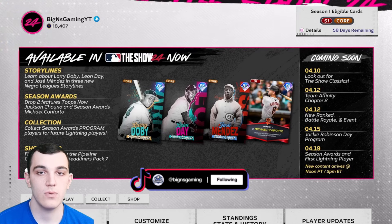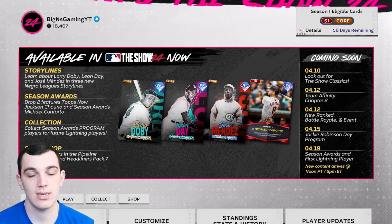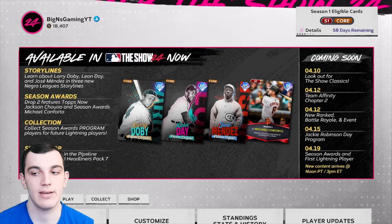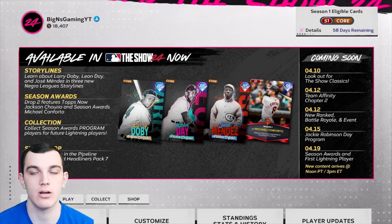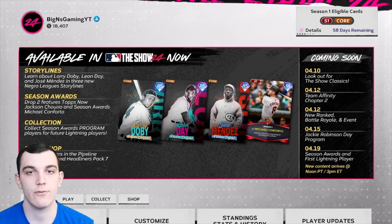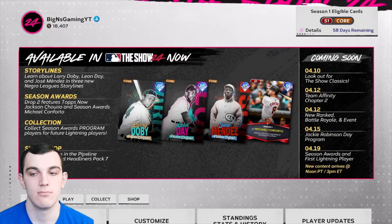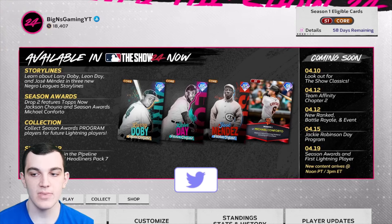Then the following week, on April 15th — which I believe is a Monday — we have a Jackie Robinson Day program. They typically do this every year; on Jackie Robinson Day they give us a free diamond Jackie Robinson card. You just complete a couple of missions and you get a Jackie Robinson card.